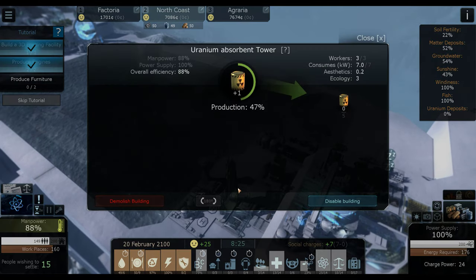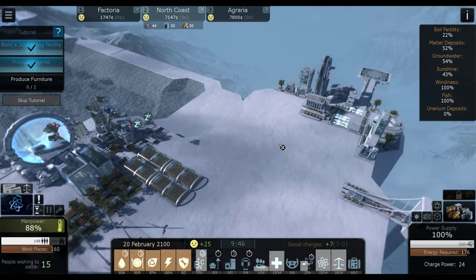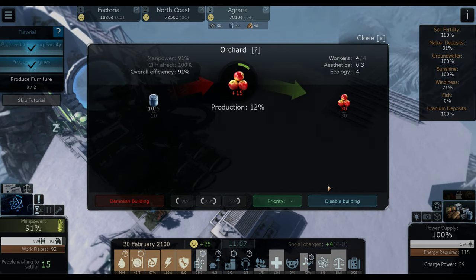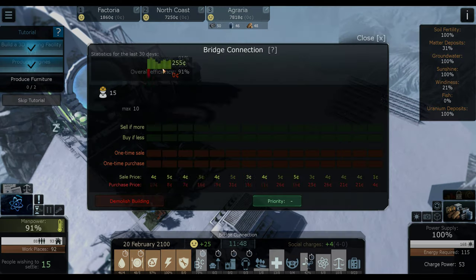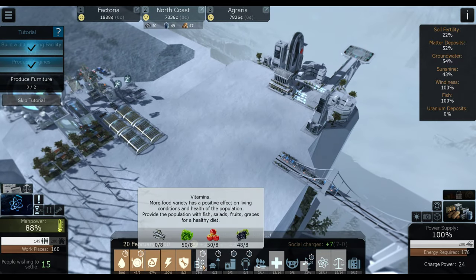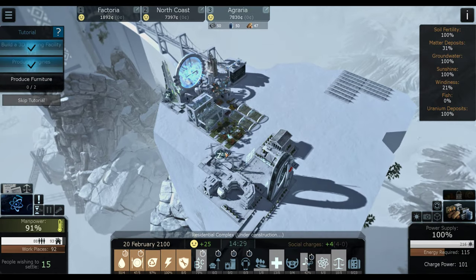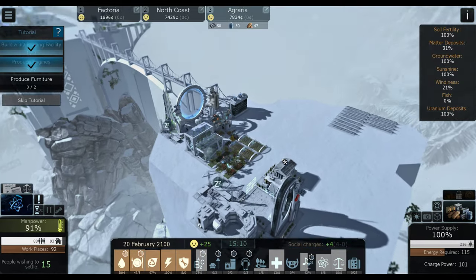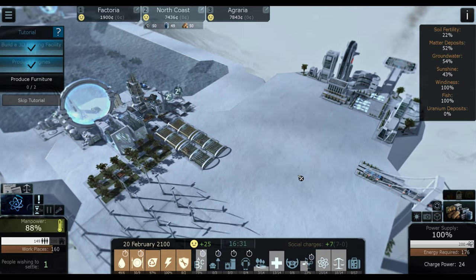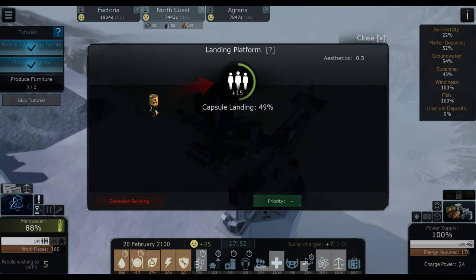There's one. Just need one more uranium. Down here at Agraria, I need to start considering that we're going to need more orchards, because I'm probably going to start selling apples or fruit up here to North Coast. First, this is going to be my food production main island right here. Finally, citizens have arrived. Wonderful.